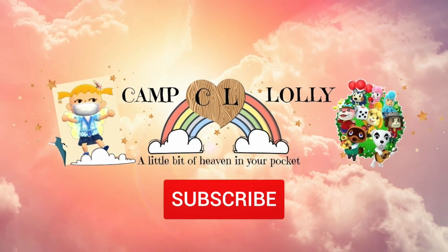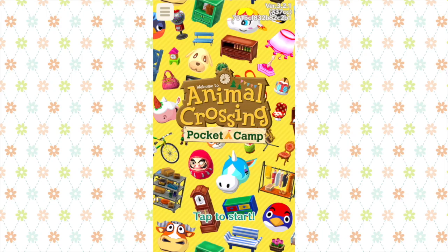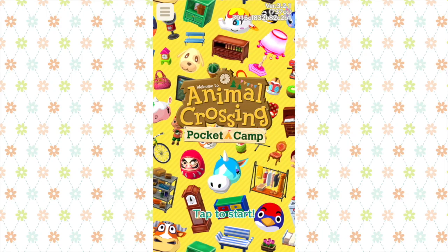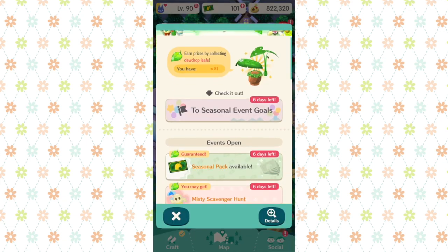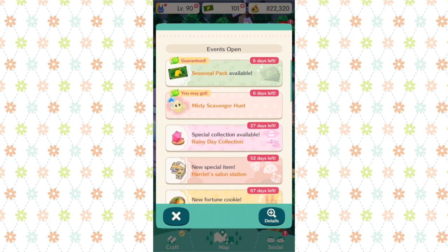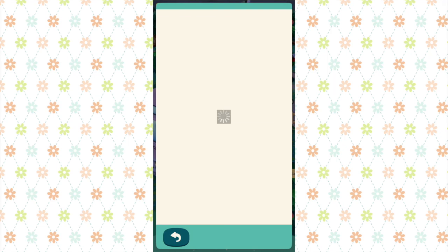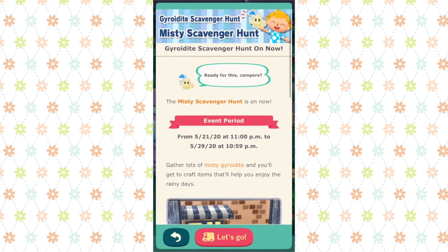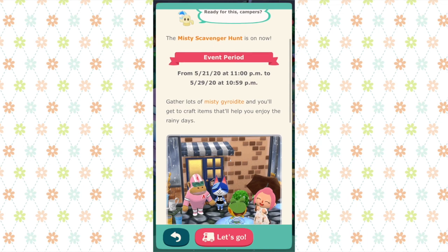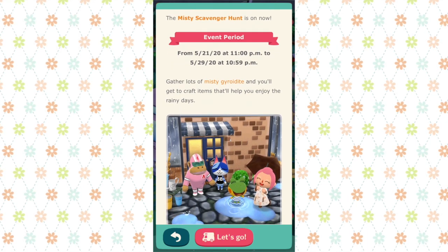Hello campers, welcome to Camp Lolly where you get to create a little bit of your own heaven and share in some of mine. Today we are looking at the new springtime scenery break event, and in particular the Misty Scavenger Hunt. The gyrodite Misty Scavenger Hunt is happening now from May 21st at 11 p.m. through May 29th at 10:59 p.m.